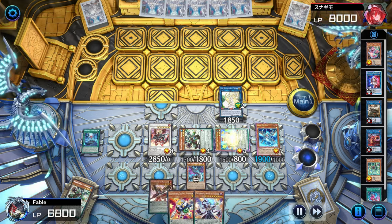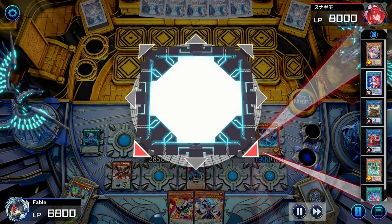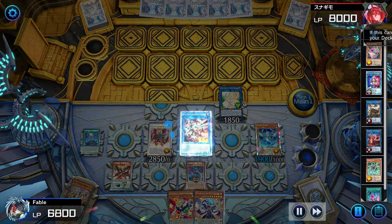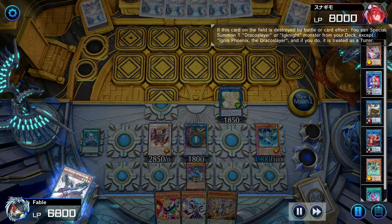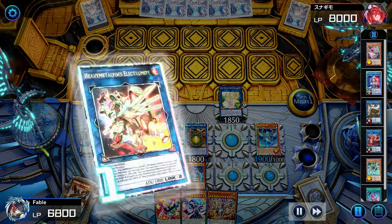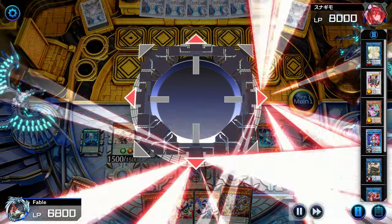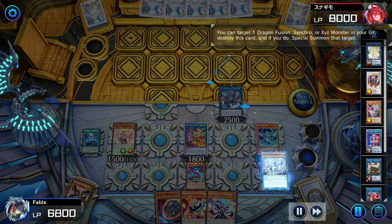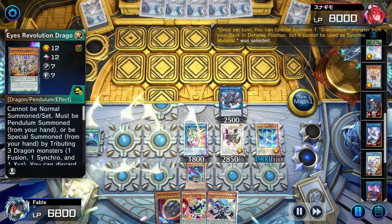I did not bother searching Astrograph again because I did not need to. Instead I just searched what I needed - Revolution - to extend the Draco Slayer Ignister into extra bodies. It still does similar comboing for the end board, except I'm not really utilizing that standard pendulum play you commonly see with Electromite like Astrograph and Electromite. It still ends on something strong as you'll see.